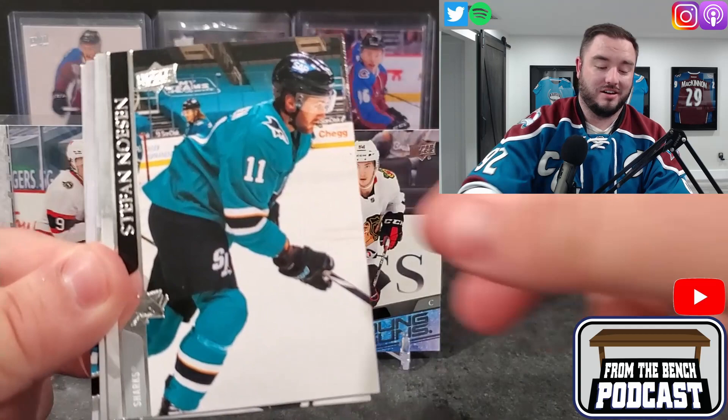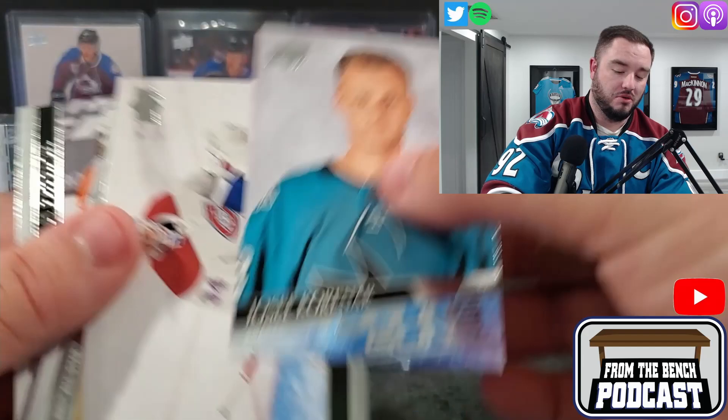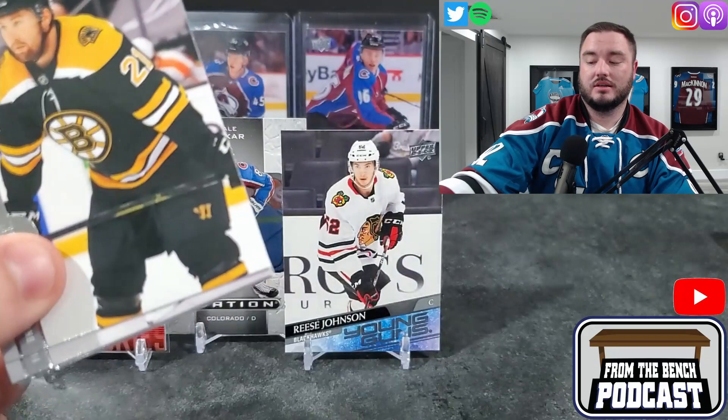That photo shoot day background again — this is a goalie, Joseph Woll for the Sharks. I'm really anxious to see what they do with Series One. I'm hoping the checklist for 2021-22 isn't a bunch of photo day pictures — make them on the ice.